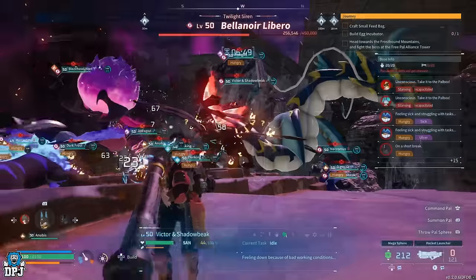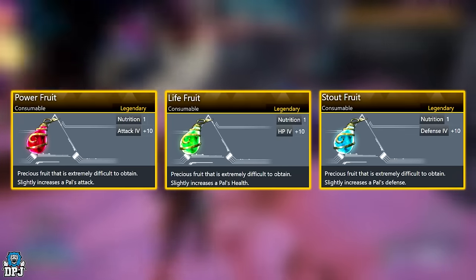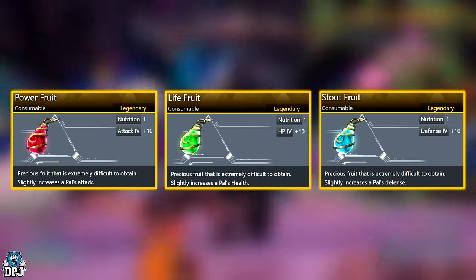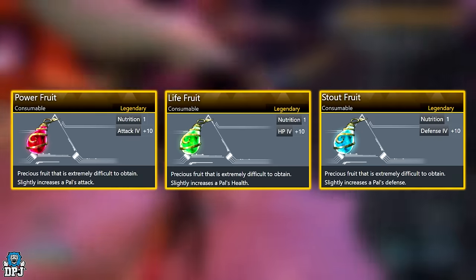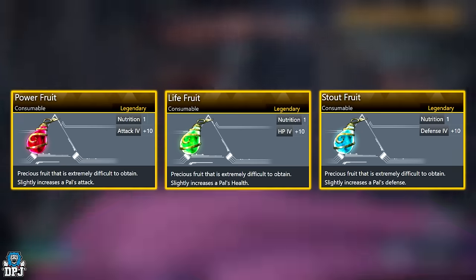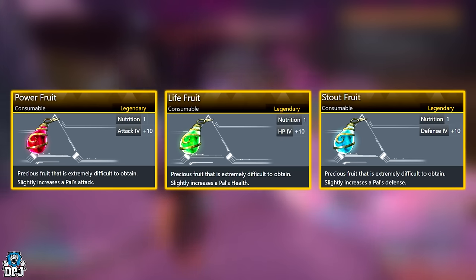Three new legendary fruits were also added: the Power Fruit, the Life Fruit, and the Stat Fruit. The Power Fruit slightly increases a pal's attack when used. The Stat Fruit increases a pal's defense. The Life Fruit increases a pal's health. These are super rare drops, so use them wisely — only on your very best pals.